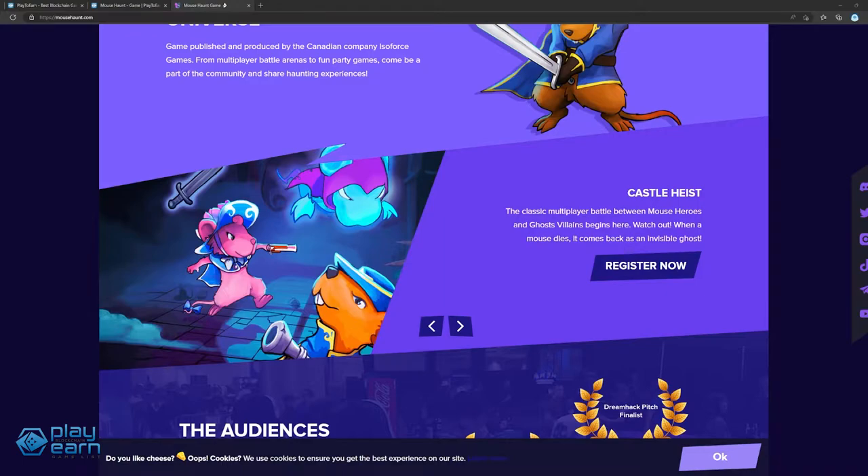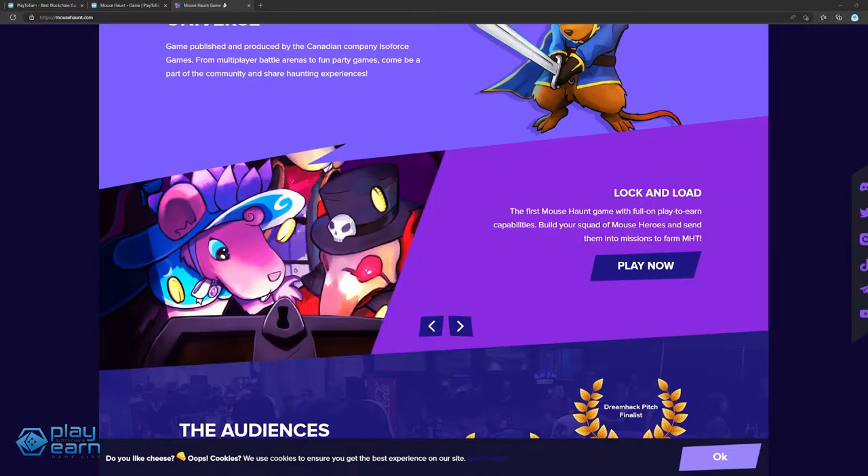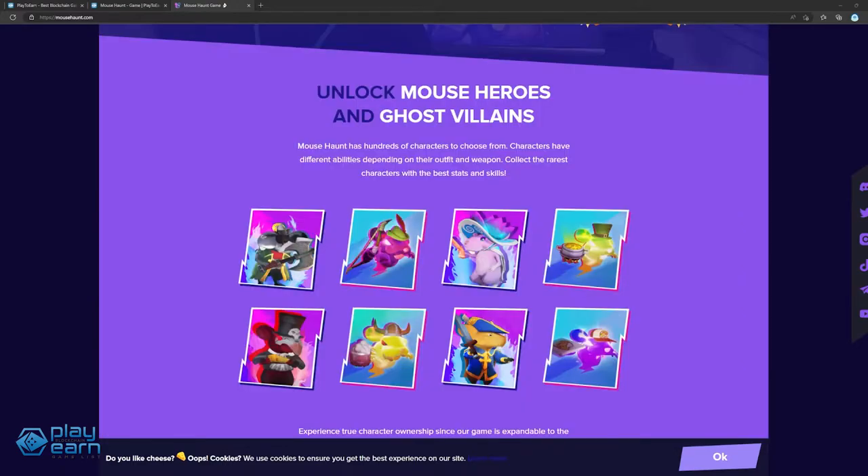There are 2 other modes. One is the Dodgeball Arena, where you need to be the last mouse standing in a competitive arena. You can shoot flaming cannonballs as mouse heroes, and if you're quick enough, you can possess them mid-air as a ghost villain. And last is the Lock and Load mode, which is Mousehaunt's first mode with full play-to-earn capabilities. Build your squad of mouse heroes and send them into missions to farm the game's token, MHT.